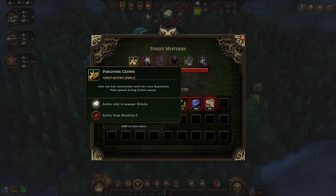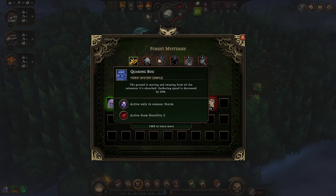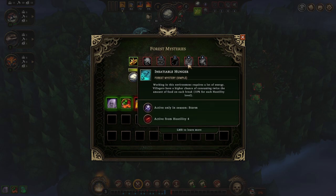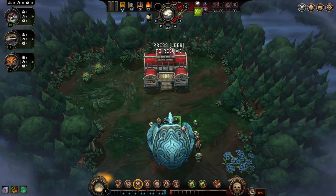Let's check what we got here: we gain cornerstone re-rolls if we gain reputation during Drizzle — excellent, since cornerstones are often victory mechanisms, this is a really lucky drop that might yield an easy victory. Quaking Bog gives slower gathering speed in Storm. We also got a resolve penalty for non-housed people — extremely dangerous as it stacks with the storm season, so we should consider building housing in advance to accommodate villagers during storms. Insatiable Hunger means a chance of consuming twice the food, and people are less productive without services.